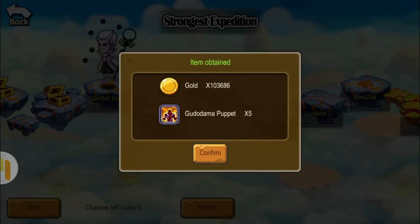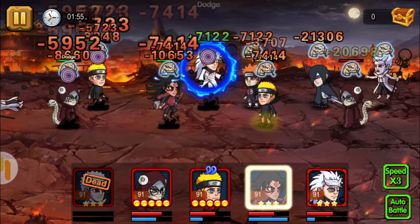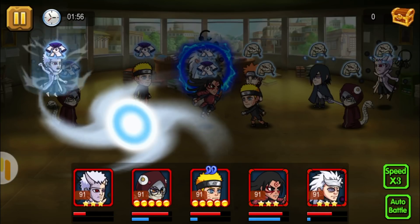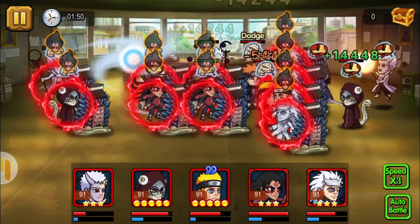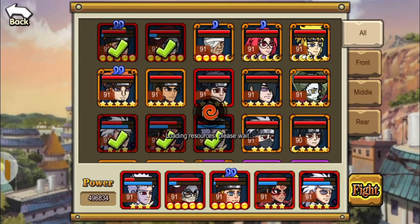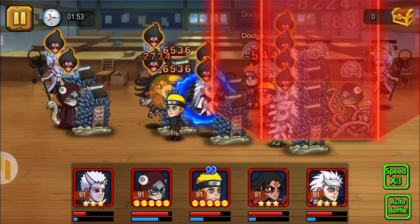The reward is 103,000 gold. My Six Path Obito is vital to this team because of his buff that causes all enemy attacks to miss. I'm going on manual mode so that Six Paths Madara could cast his stun first instead of his final skill. I'm not gonna let my Six Path Obito die — I really need him.